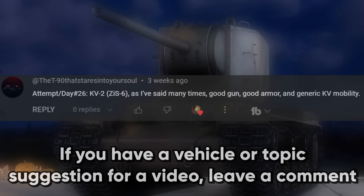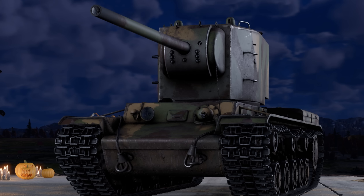The Soviet KV-2 is a pretty infamous tank in War Thunder. Its gimmick is that it's the original big HE slinger. Of course, the major drawback with that is that the reload is very, very long. So what if you took the KV-2 and gave it a slightly more viable cannon? This is the KV-2 Ziz-6.